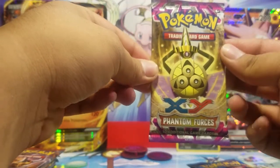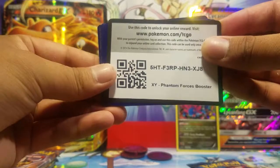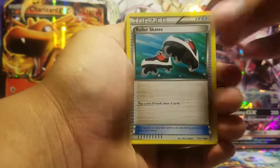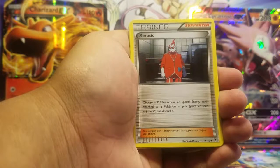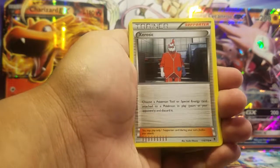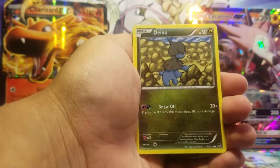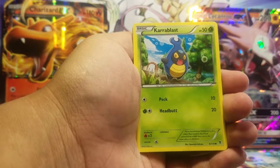Here is our third Phantom Forces pack — can we get some Phantom Forces luck? Here is the third Phantom Forces code. Let us see what we can get. Rollerskates trainer, Fletchinder — I don't know how to pronounce this name, I'll say Excadrill — Gligar, Diancie, Clawitzer, Carbink, Meloetta again, Purrloin again.